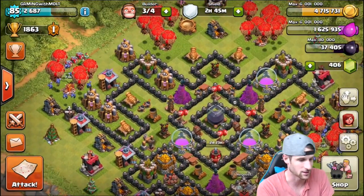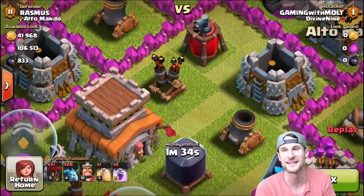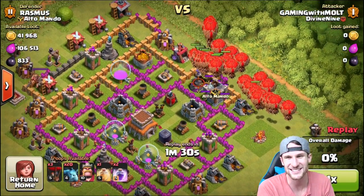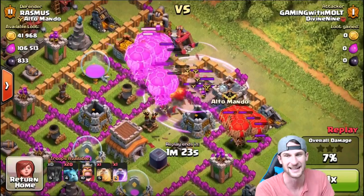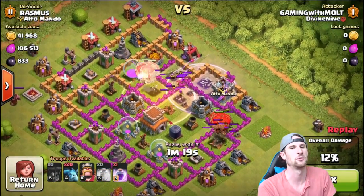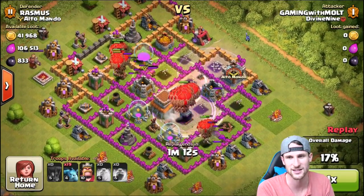Now let's go ahead and watch this next one. This one was against an air sweeper too - watch how funny this is. This air sweeper is facing the town hall, so watch, we're just gonna come in from behind it. And people were saying air attacks are gonna be dead - no, look, the air sweeper is not doing anything. If you can come in from behind it and take it out, no problem whatsoever, you're gonna absolutely annihilate the base. We've got our loons going all the way around.